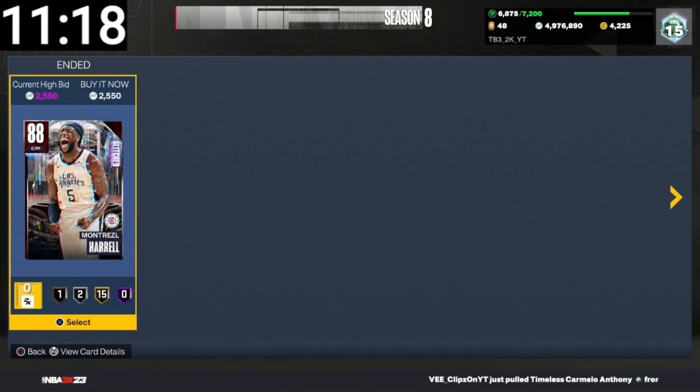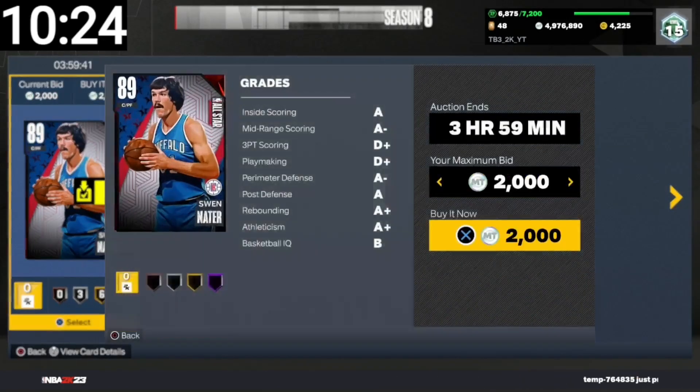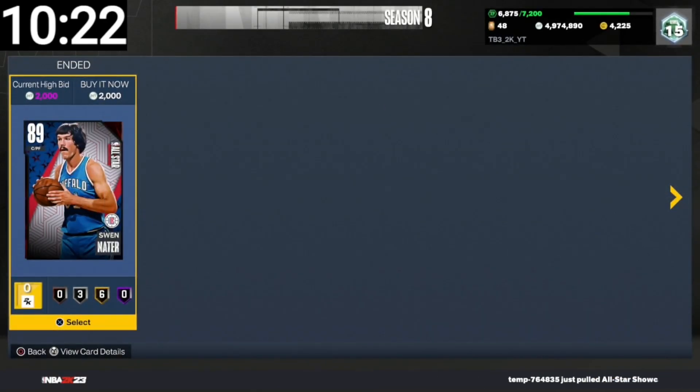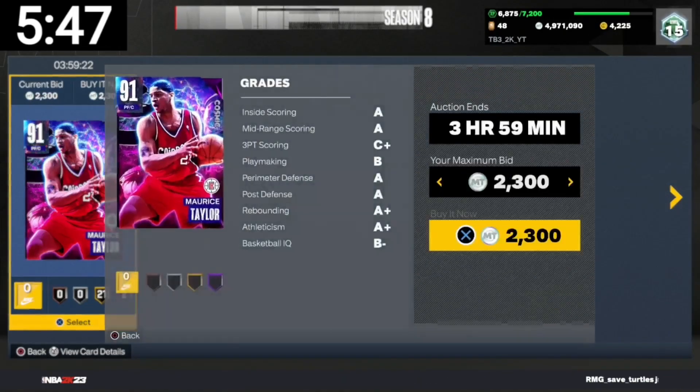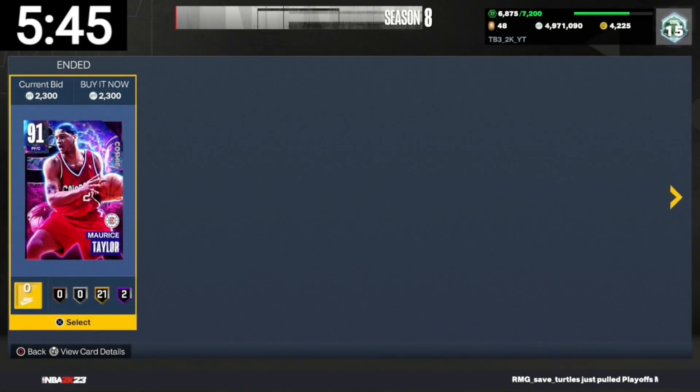We got a Montrose Herald for $2,500. Another snipe for $2,000. Two snipes — a double refresh. We only got eight minutes left. We just missed a snipe.